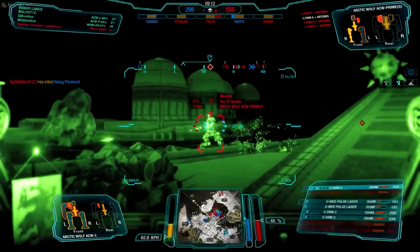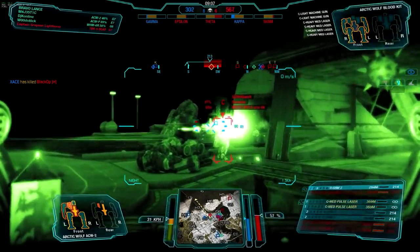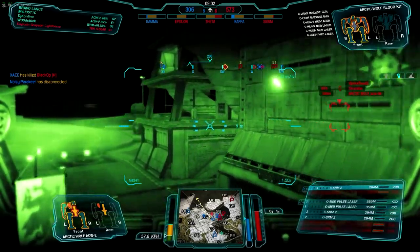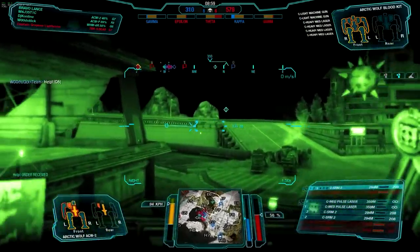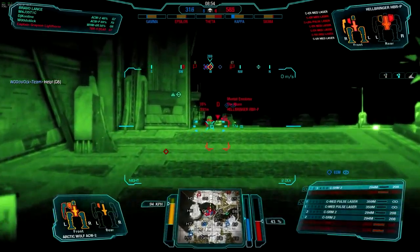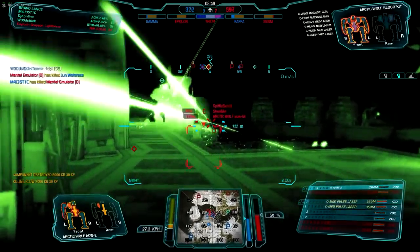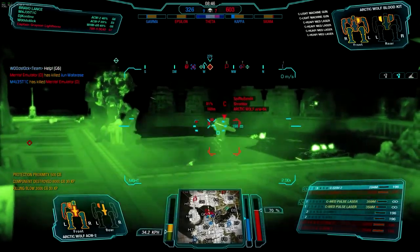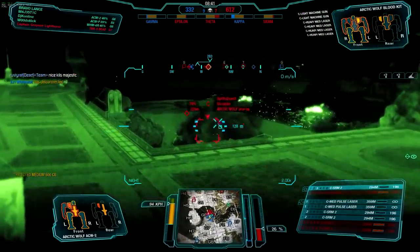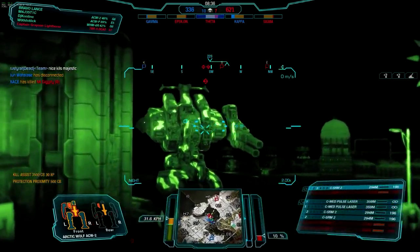That Arctic Wolf still out there has quad SRM6s on it, and one of our lights is poking him trying to crit out his torsos — that's what I'm going for too. He has a cored leg. There goes one torso, and yes — the second torso goes, and he's down. It's 8-6 now. We have to keep up the pressure or we will lose. We did get one of the caps back in our favor though, so it's a 3-2 cap now. Focusing in on those torsos and finally we get the kill shot on that Hellbringer.